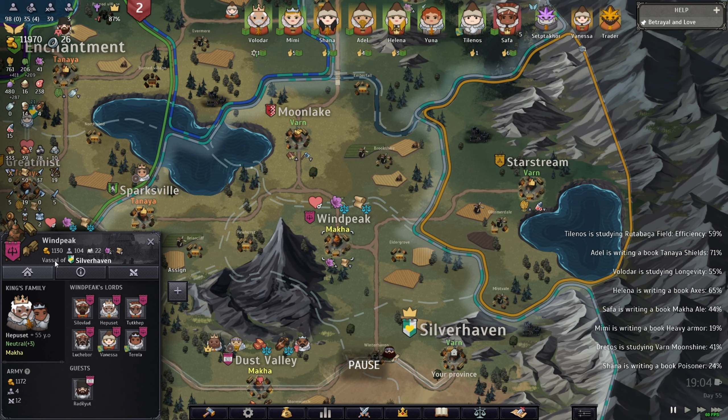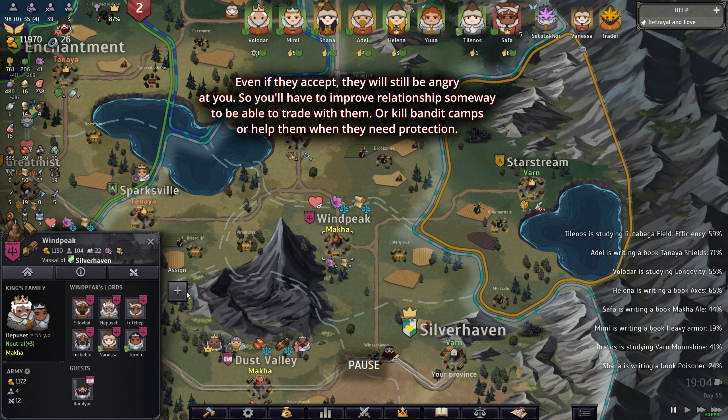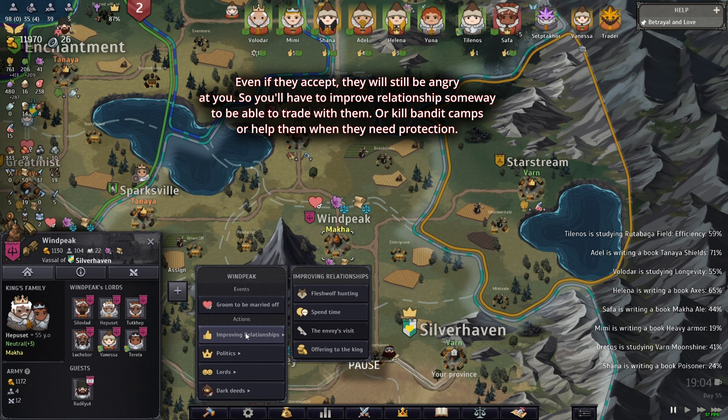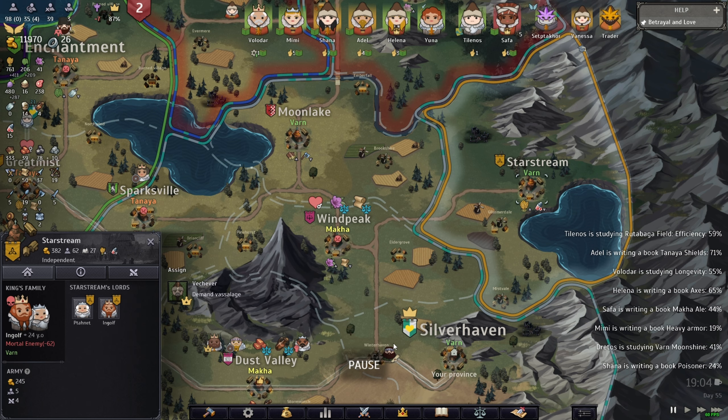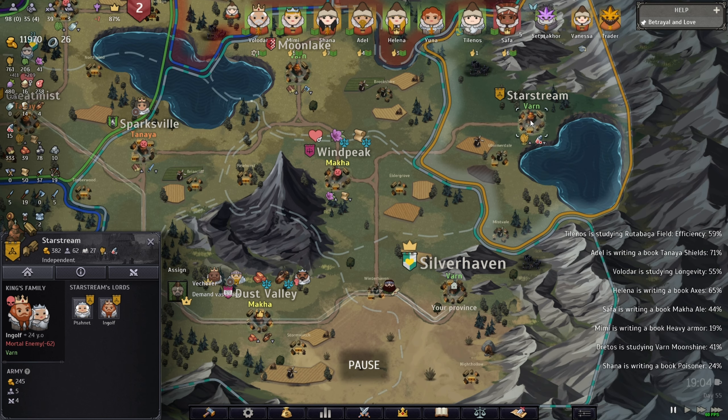When you make neighbors your vassal, you get income — that's one way to make money at end game. Bear in mind there's a chance they accept without you having to fight — it's kind of 50/50. If they accept you don't have to fight; they'll be angry at you but you can still improve the relationship while they're angry and they'll still have to give you money because they're your vassal.